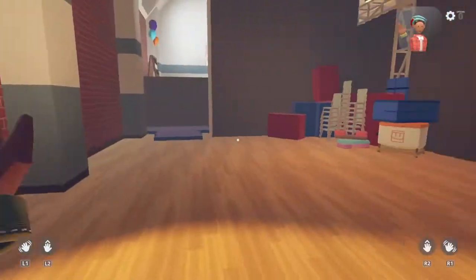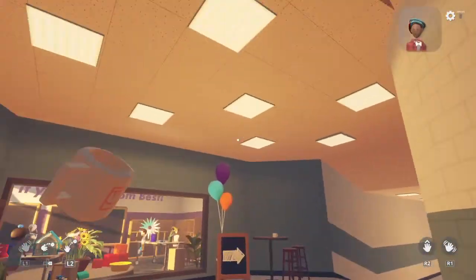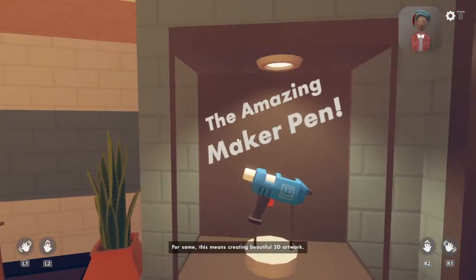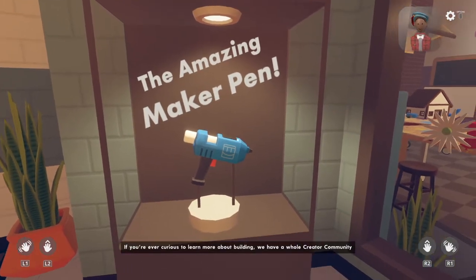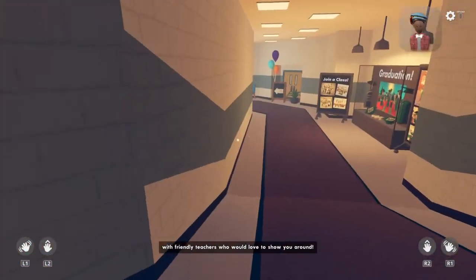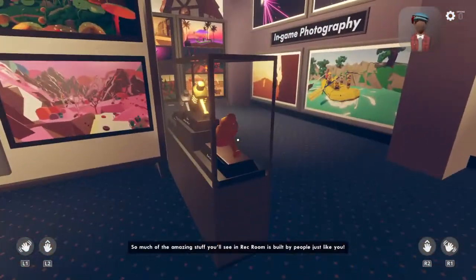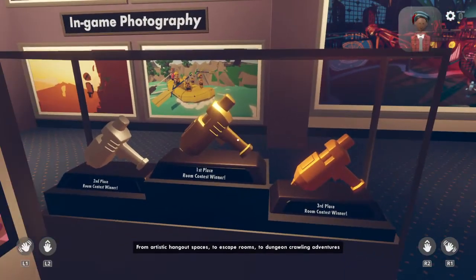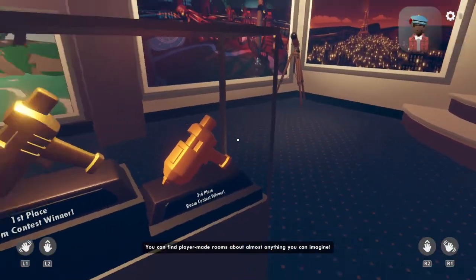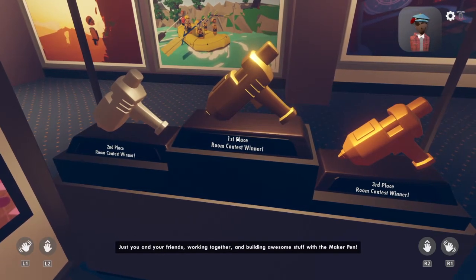Even as a screen player I can do it easily without VR. The last stop on the tour is all about our creative community. The maker pen is your gateway to creation — for some this means creating beautiful 3D artwork, for others it means building entire games of their own. If you're ever curious to learn more about building, we have a whole creator community with friendly teachers who would love to show you around. So much of the amazing stuff you'll see in Rec Room is built by people just like you — from artistic hangout spaces to escape rooms to dungeon crawling adventures, you can find player-made rooms about almost anything you can imagine.